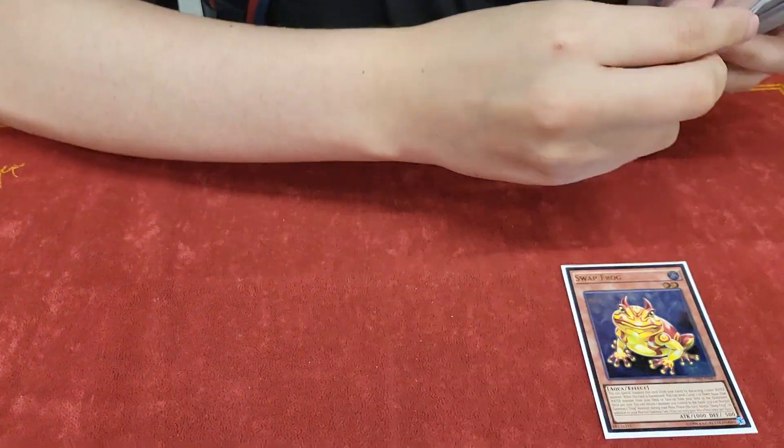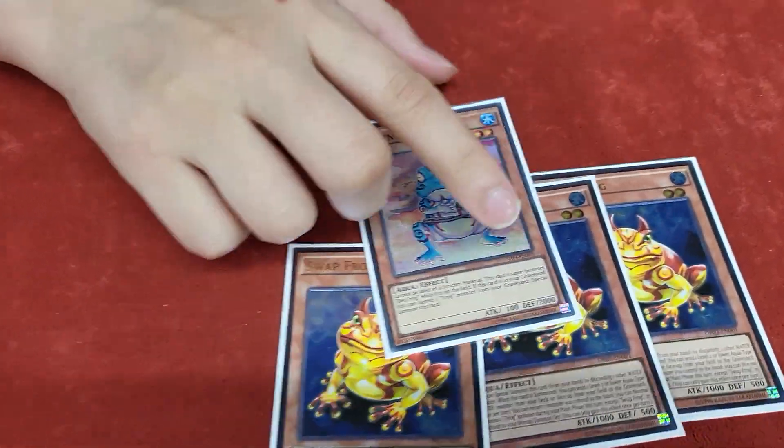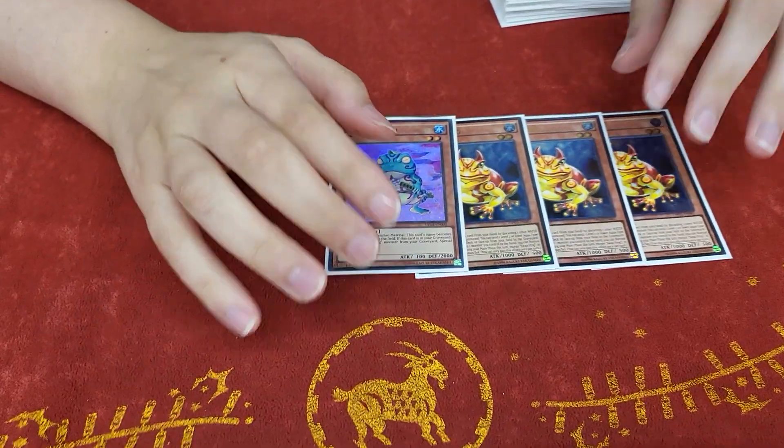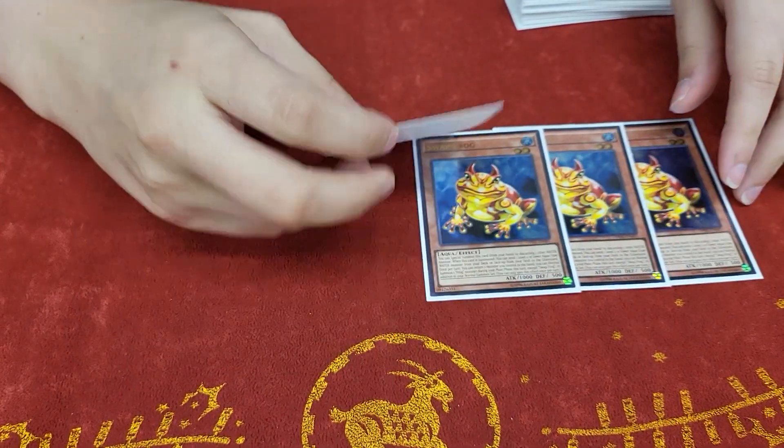And then of course three Swap Frog and Ronin — look at those multis, some money there. No Dupe; don't want to play into Super Poly.